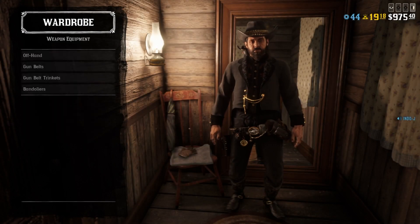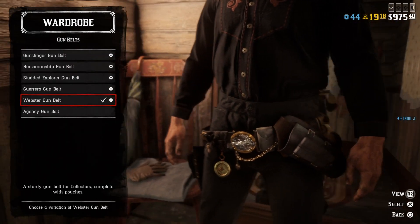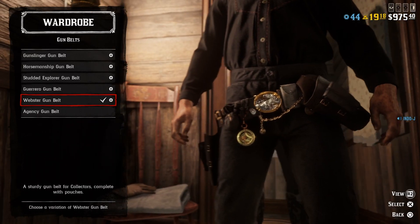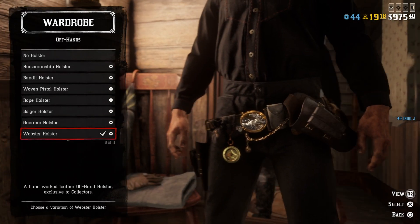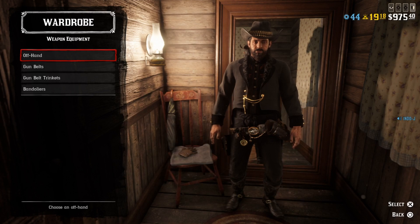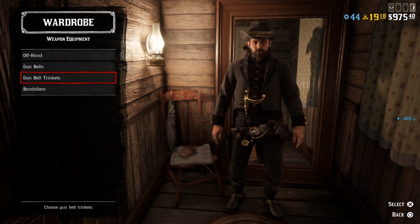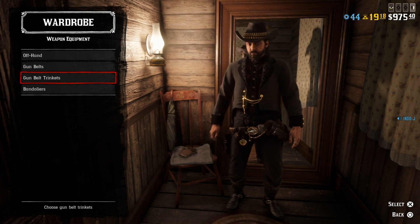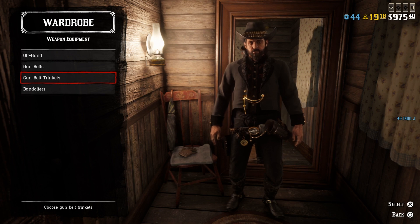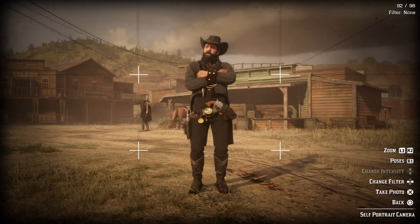For the weapon equipment I don't use a bandolier — I use a gun belt for this outfit because it has a lot of detail: the Webster gun belt. I also use the off-hand holster, the Webster holster. I don't put a bandolier on because I really want to show off the jacket, and with a bandolier you don't see the jacket as well. This is how the boss outfit looks — it really looks like an outlaw boss. Let's take an Instagram picture for this outfit too.